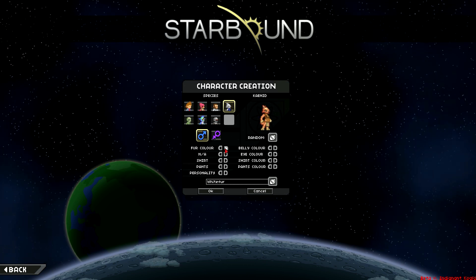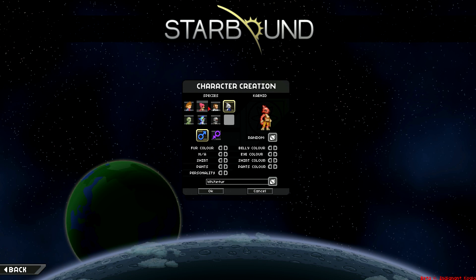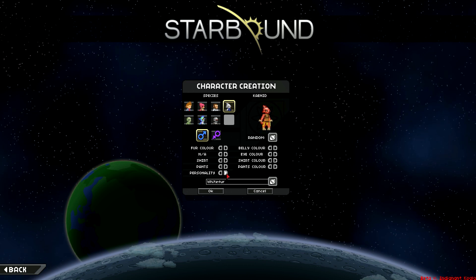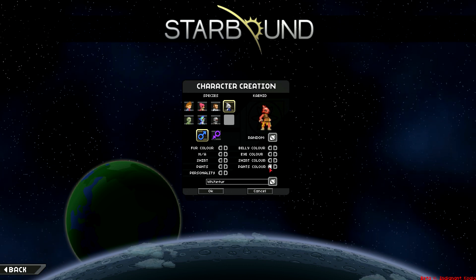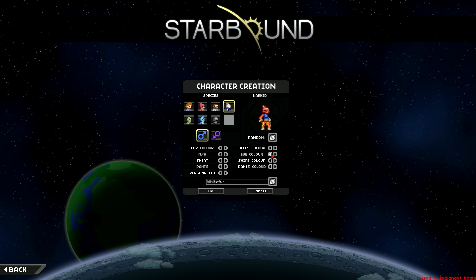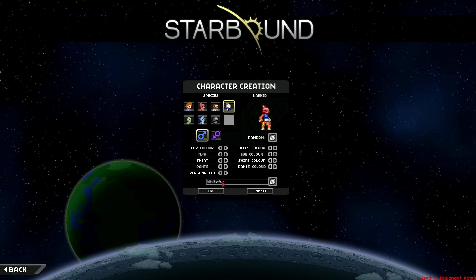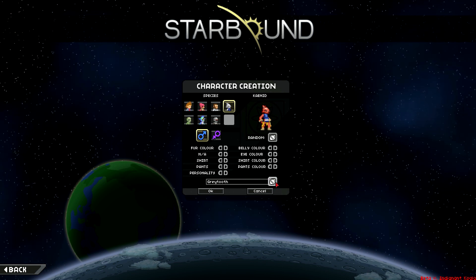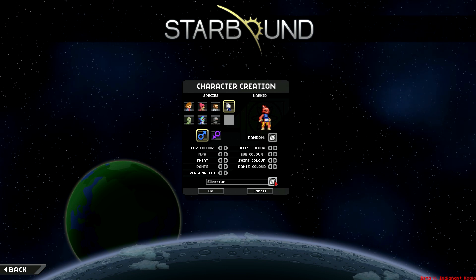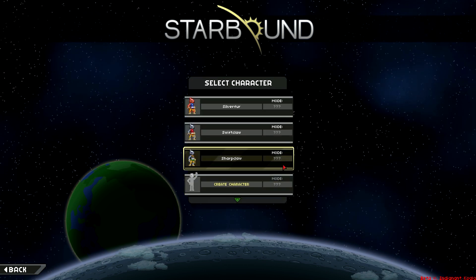You can change the fur color here — there are quite a few options, actually. We'll go with that red one. The shirts and pants use the avian ones, I believe. You can change your stance, as with any race. You can change the eye color, which is cool. And you can change the belly color, which just changes the belly color right there. We'll go with white fur. This does have a random name generator. Gray Tooth, Iron Pelt, Iron Fur, Dark Pelt, Snarl Tooth, Silver Fur. I do apologize for my phone going off — ten points if you can guess what that noise is from. We're gonna jump into the game with Silver Fur.